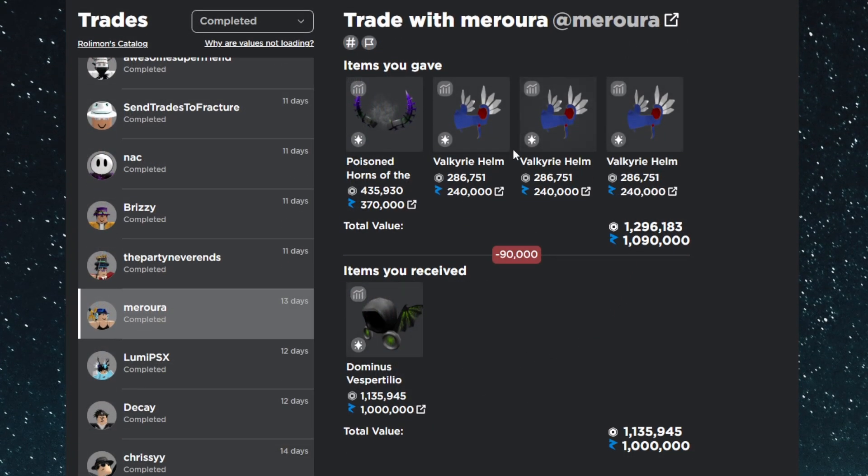Here's the first big trade of the video — an upgrade into the Dominus Vespertilio. I gave the Poison Horns and three Valkyrie Helms, and at the time it was about a 150–160k overpay. The Valks have been dropping, Poison Horns did raise, and Vesp also rose, so it's a nice trade overall. The Vesp was going very strong and I also used it later for another big trade you'll see soon.